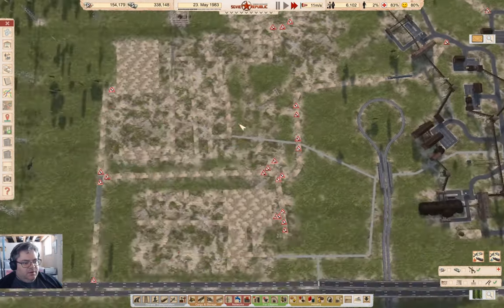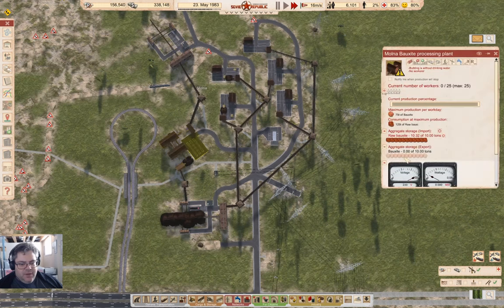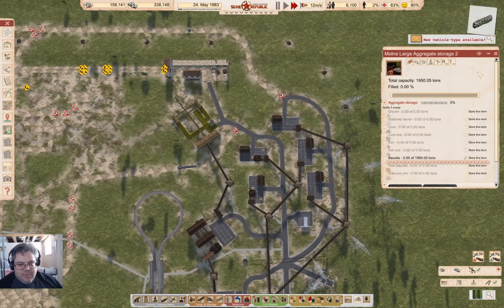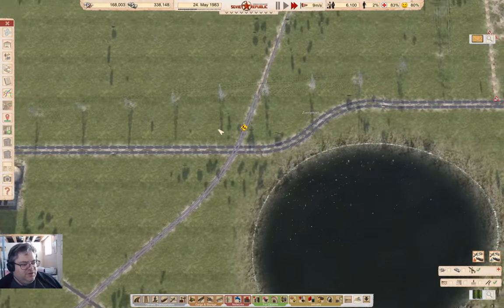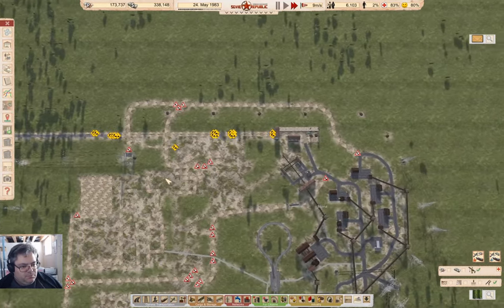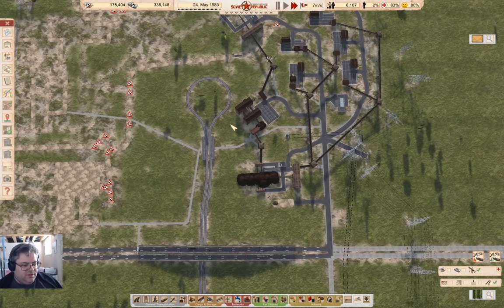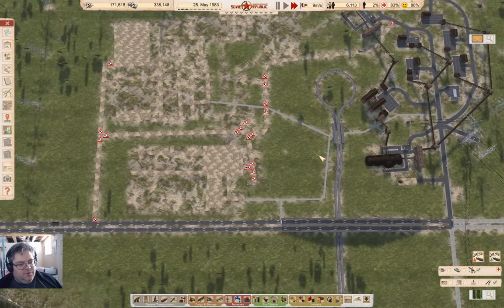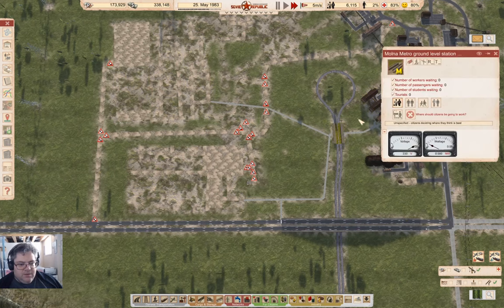We've got everything up to this point ready to export bauxite - it's going to store bauxite. I could just go ahead and export directly, but the rail line has to finish first and it's under construction. Once the rail line gets up here I can start bringing workers in on the metro, and eventually I'll need quite a number of them for these two final processing steps up to aluminum.